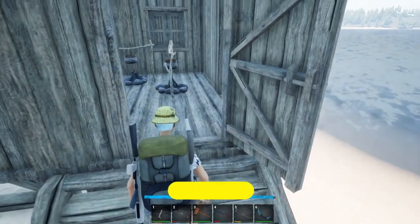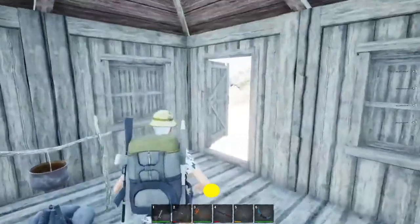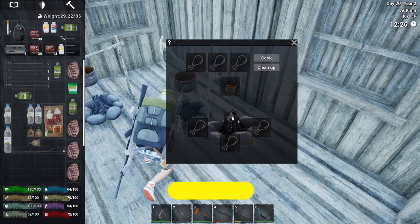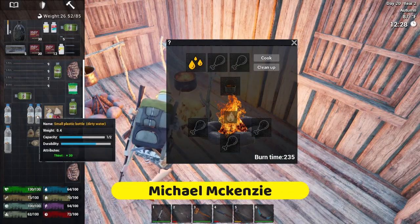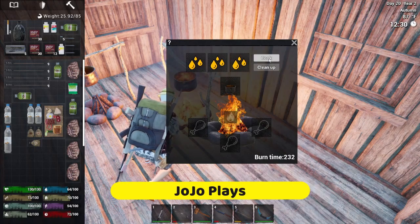Then you want to go to a fire. Moon and Michael set up this little off-the-water boiling base, all roofed in with two campfires because we have 10 people on the server. Get some sticks, logs, charcoal, or coal — anything you want to burn — and put it in the fire symbol. Then drag your bottles over; there are three spots, so do two and two, then hit cook.